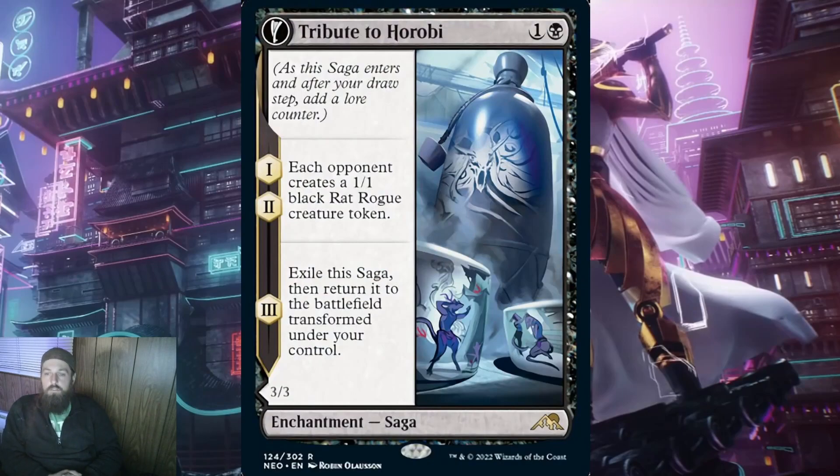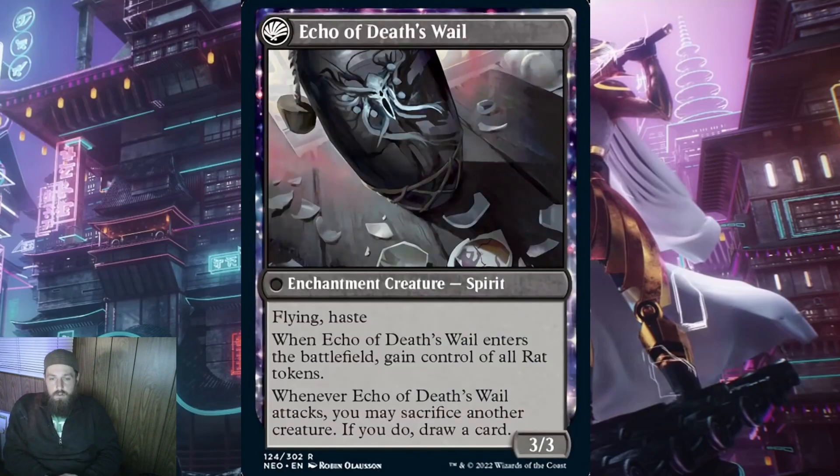First up, we have Tribute to Harabi for 1 and a black. When Tribute ETBs, each opponent creates a 1/1 black rat creature token — this repeats for the second lore counter. The front side does not sound like a card you want to play; giving your opponents creatures they can attack you with or sacrifice seems like a bad idea. However, when it transforms, you get Echoes of Death's Whale — a 3/3 enchantment creature spirit with flying and haste. When Echo of Death's Whale enters the battlefield, gain control of all rat tokens. Whenever Echo of Death's Whale attacks, you may sacrifice another creature; if you do, draw a card. In a format like Commander, this gets even better because you will be getting back up to 6 rat tokens when it transforms.